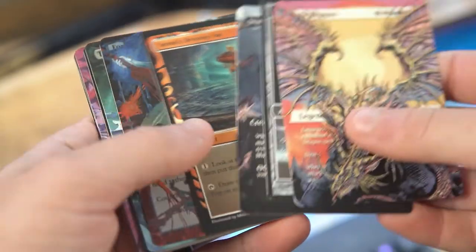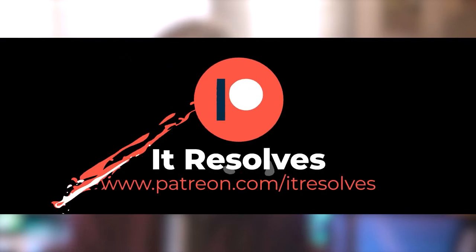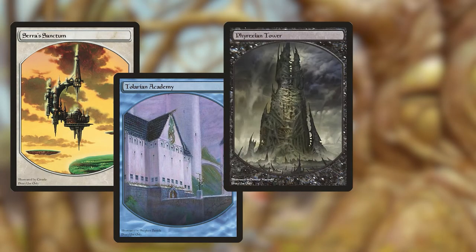Before we jump into the next game, I just want to remind you that we send out alters every single month to participating Patreon members. If you're interested in supporting the channel and picking up some awesome alters, you can check out all the details at patreon.com/itresolves. This month, to honor some of the most impactful lands in Magic, we have the Urza Legendary Lands Cycle, including Serra's Sanctum, Tolarian Academy, Phyrexian Tower, and Gaia's Cradle. These will be available through the month of November. We really appreciate the support - thank you so much for watching.